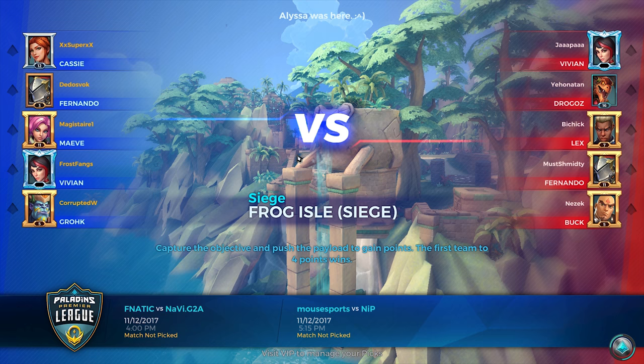We've got a Meve, a Nando, a Cassie and a Grok. We're going against another Vivian, a Drogo, a Lexa, Nando and a Buck. Considering they only have one character with shields — Nando — we're going to go for Opportunity in Chaos because that 20% damage isn't just to characters, it's also to shields. We're using the runic ammunition loadout I mentioned earlier. We're playing Siege on Frog Isle.